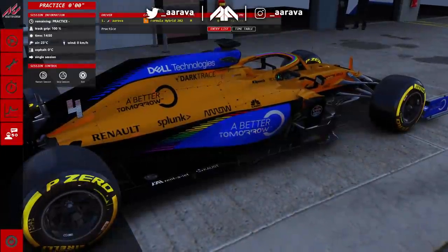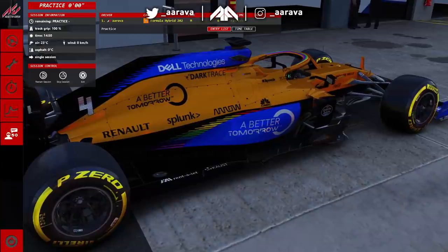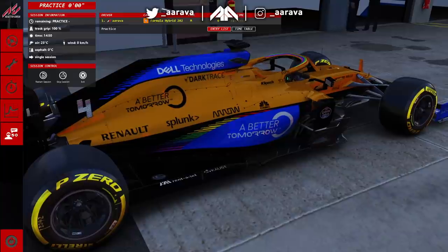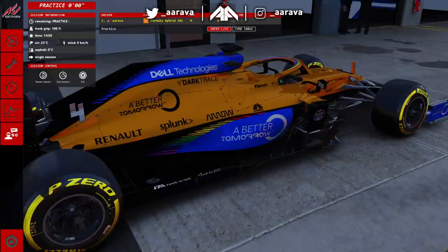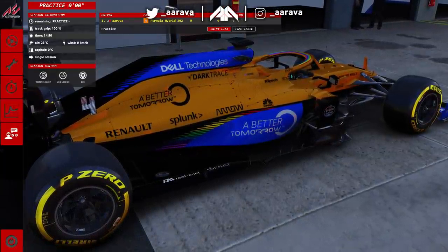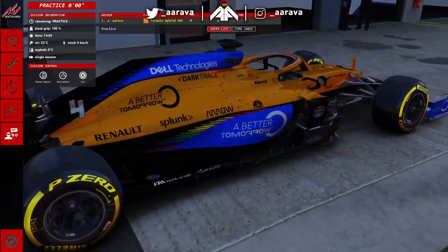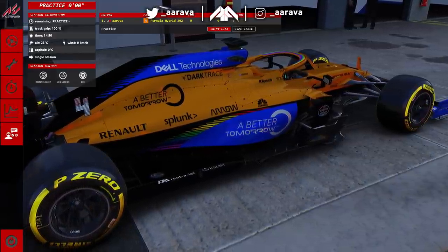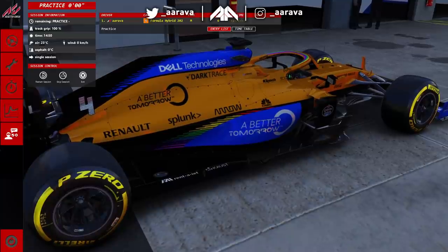Hey, what's up guys? Arava here, and welcome back to a brand new video. We're back on Assetto Corsa, and today we are racing Formula 1 cars around Donington. This has been suggested to me in the past, and for some reason we just haven't got around to it. We did a load of these, taking F1 cars to other circuits where they're not normally at, last year during the first lockdown.